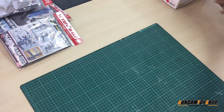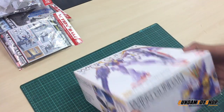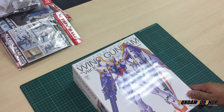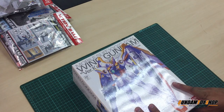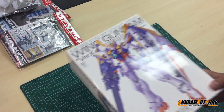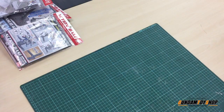We have one more Gunpla to go, which is the Wing of a Car — Wing Gundam. I've built it before — not bad, I like it, it's straightforward. The white color is a bit off for me, but if you're a Wing fan, don't forget — this is a must-get kit.